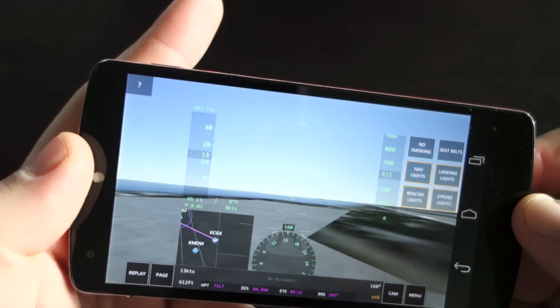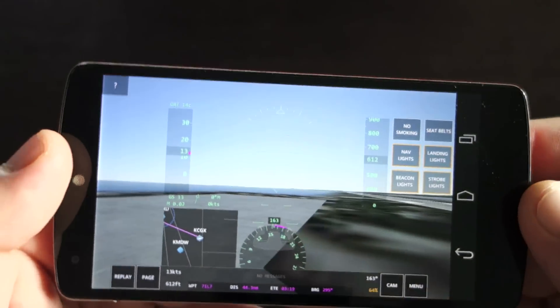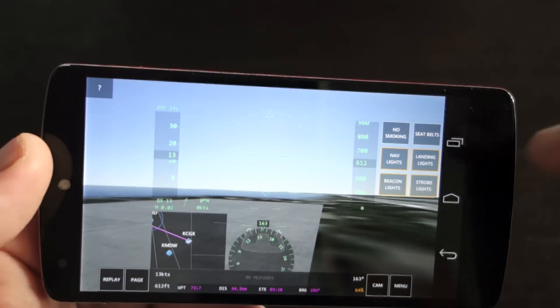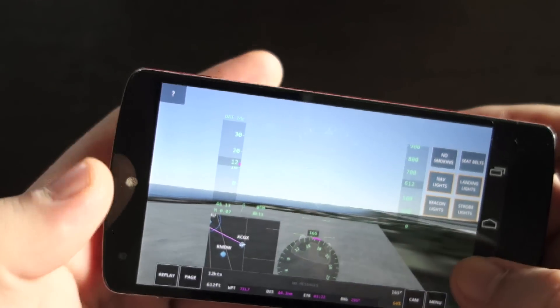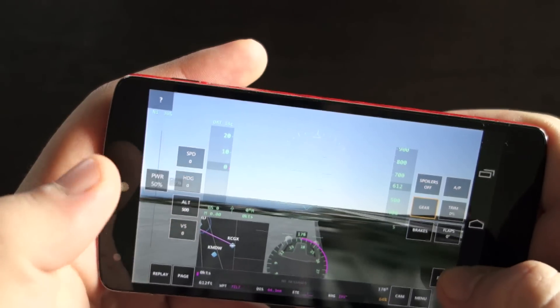You do have a page with no-smoking, seatbelts, nav lights, landing lights, beacon lights, and strobe lights, which are not really relevant to gameplay.